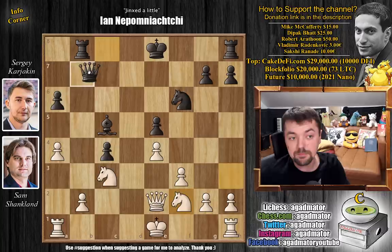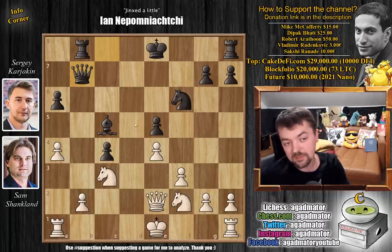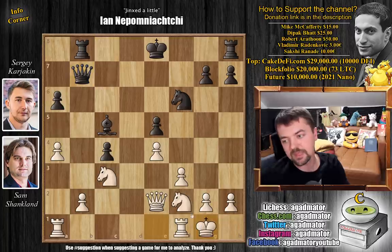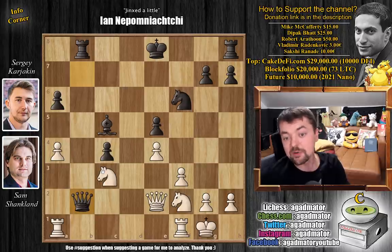But Karyakin played queen to b7. Now it's a most interesting position. You can capture on c4, and perhaps you even should, but that would be a completely different game. Shanklin castled here first. The difference is, black doesn't have to capture the pawn — black can also just play queen to b4 or something else. But here Karyakin captures the pawn, and now the position is winning for white. It's a very tricky move and it's not easily spottable. Feel free to pause the video and win this game for Shanklin.